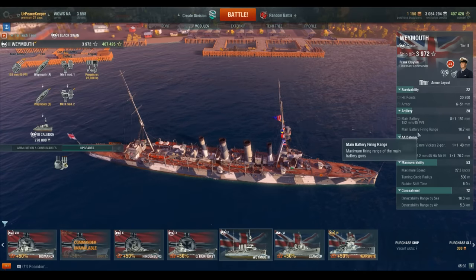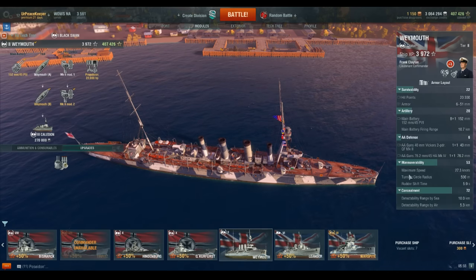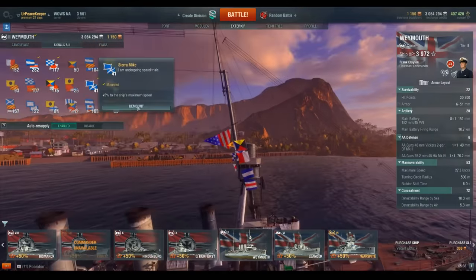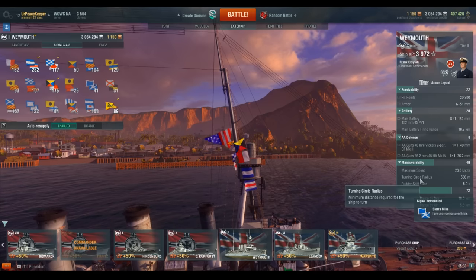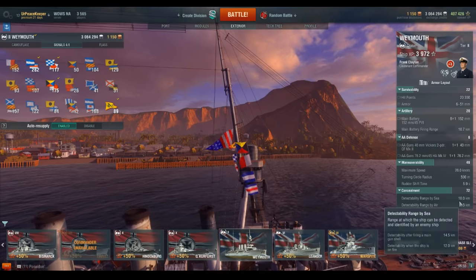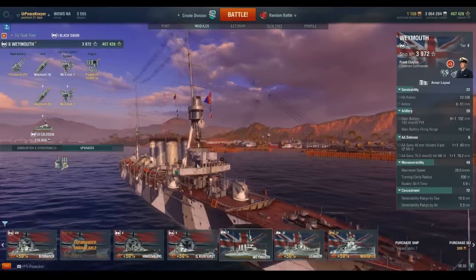The main battery has a firing range of 10.7 kilometers. She does have AA guns, although at this tier she'll never see any aircraft carriers, so we won't go into depth about them. Her maximum speed is 26 knots. She has a 500-meter turning circle and a rudder shift time of 5.9 seconds. Her detectability range by sea is 10 kilometers and by air is 5.3 — the air not really mattering much since she won't see any aircraft carrier.